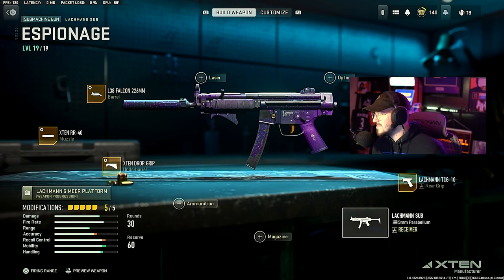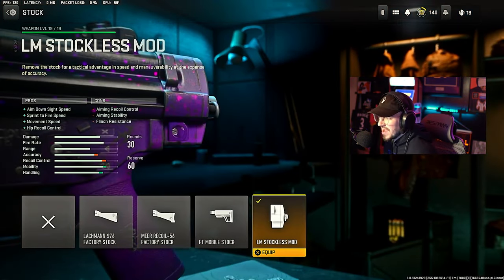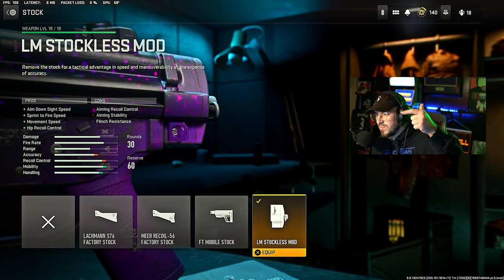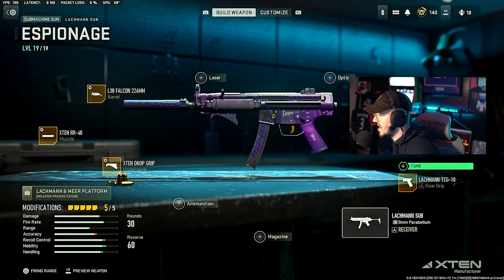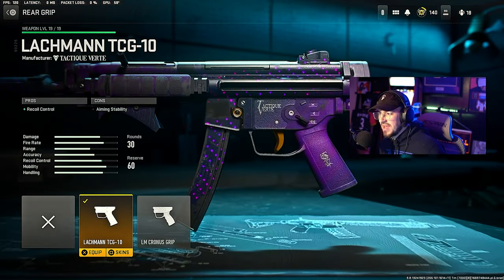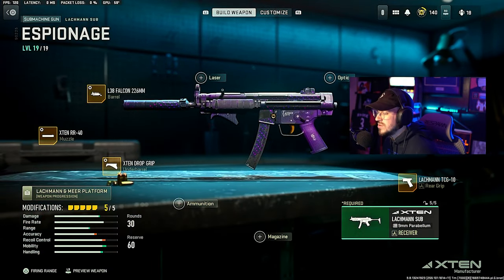Then we're going over to the LM Stockless Mod. This gives ADS speed, sprint fire speed, movement speed, and hip recoil control — no tuning for that. Then we're going down to the Lachman TCG10 for the rear grip, which gives recoil control — no tune for that as well.